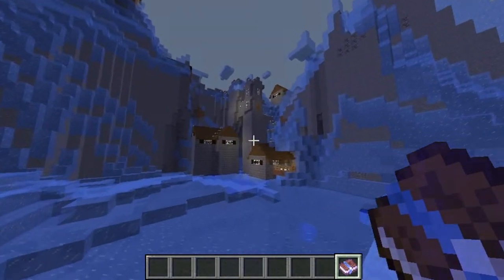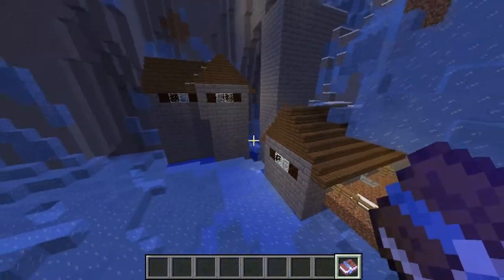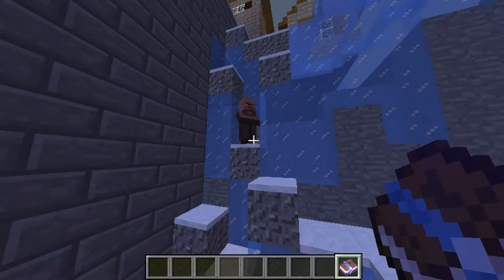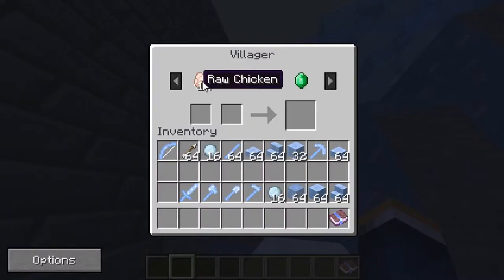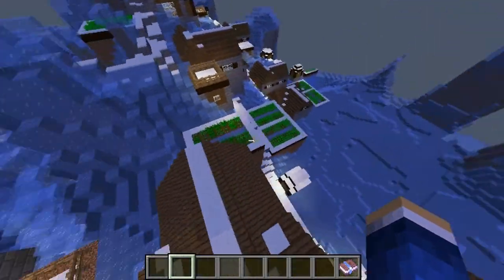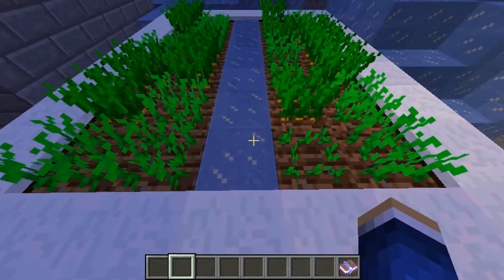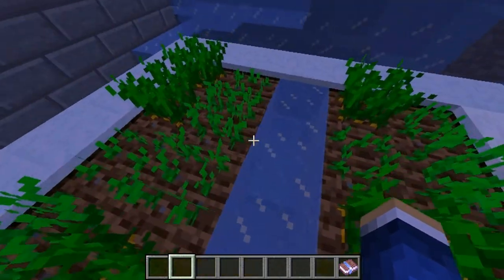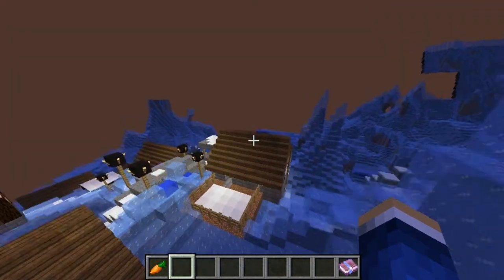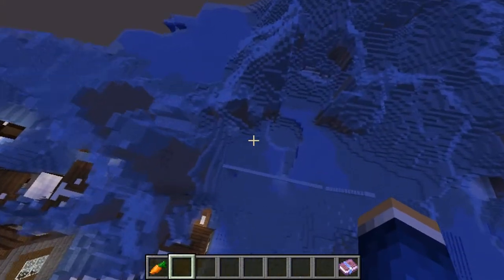There are also themed villages made out of stone brick with spruce wood roofs. It's like a normal village — the villagers have normal trades. It's just themed as a snowy type environment. The farms are interesting because the crops aren't growing well since it's ice instead of water, so I'm not quite sure how the villagers eat food in this dimension.